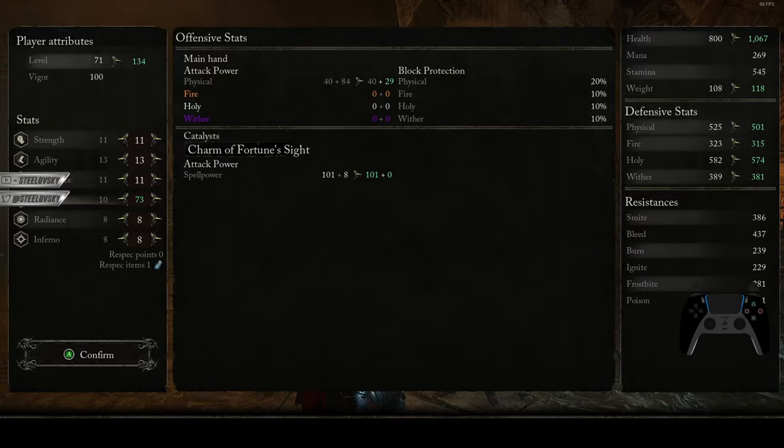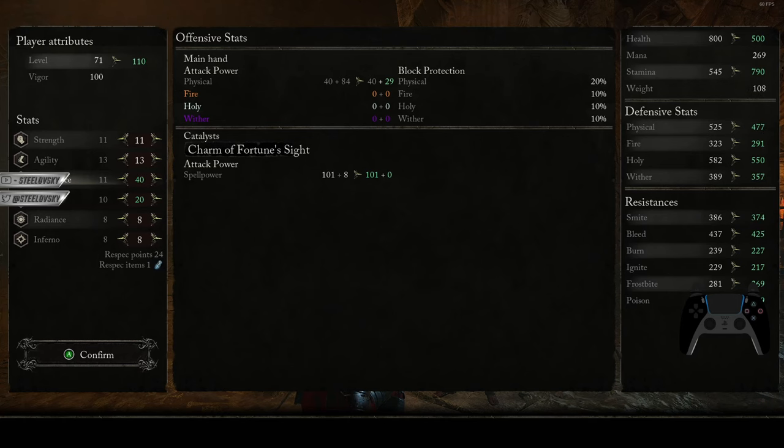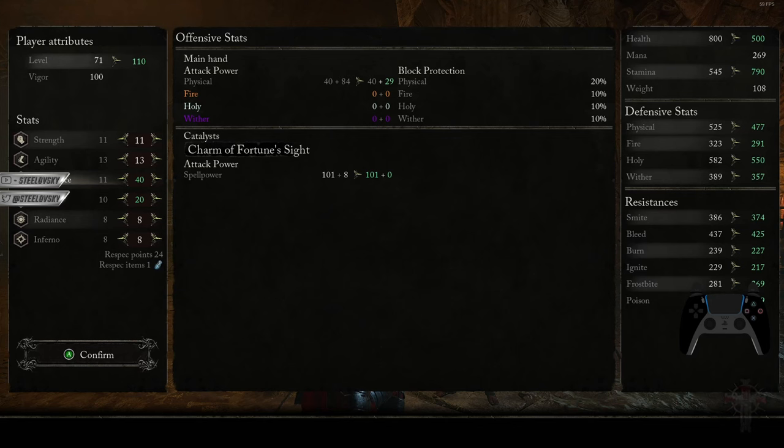For endurance, the softcap is going to be 40. Up to 40, for the stamina increase and also the weight increase, you are going to receive very good returns. Then after 40, up to 60 — 60 is another softcap — we are going to receive less stamina. So softcaps for endurance, or more specifically stamina itself, are 40 and 60, and the weight softcap is 40.